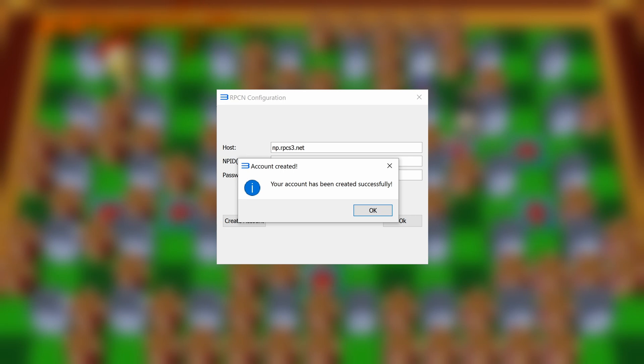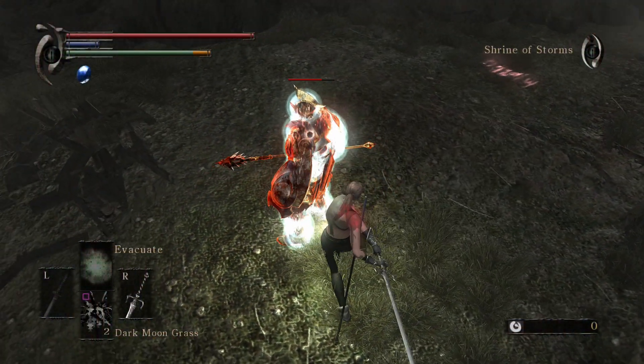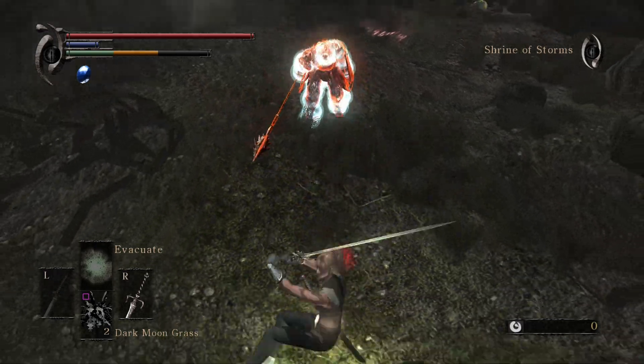You should get a confirmation message telling you that your account was created successfully. You'll stay logged in as long as your NPID and password are filled in correctly, but be sure to remember your password just in case — as currently there's no way to retrieve it if you lose it. All you need to do now is save your settings.